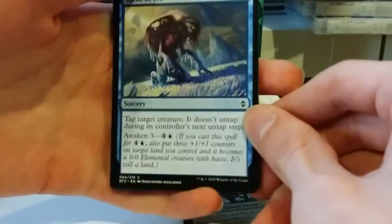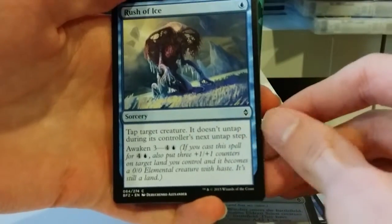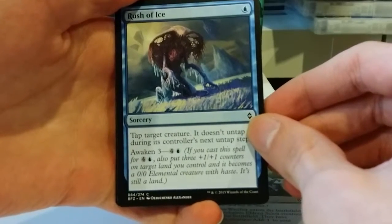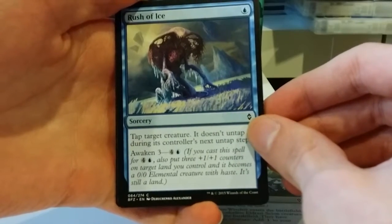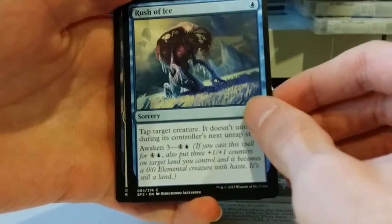Rush of Ice. A single blue mana for a sorcery to tap target creature, and it doesn't untap during its controller's next untap step. You can awaken it for 4 and a blue, and you get three +1/+1 counters on a land.